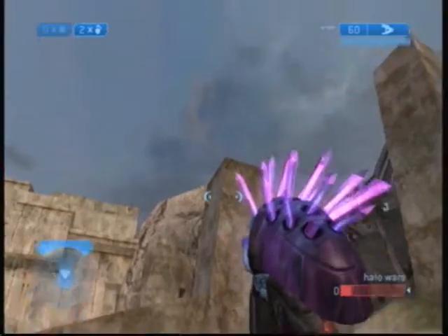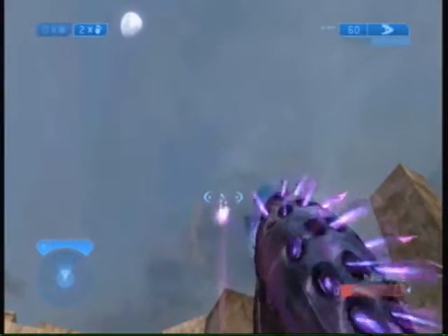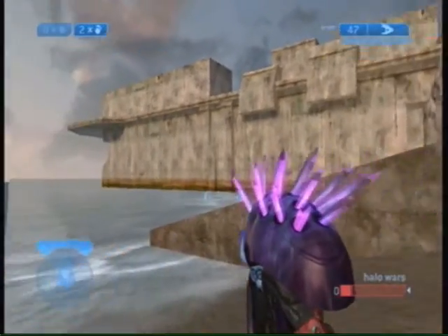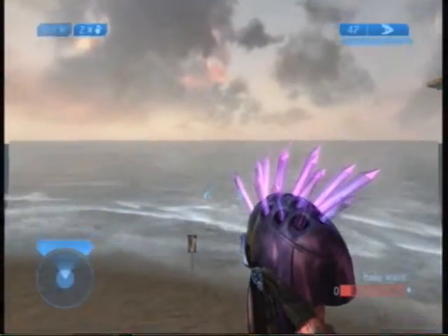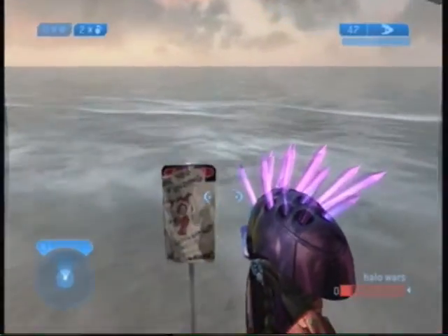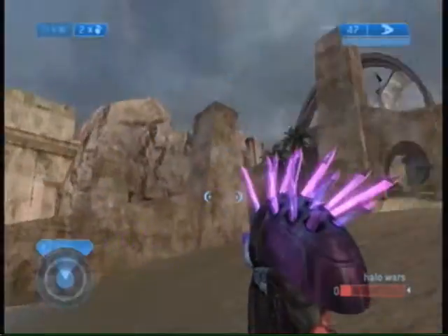Hey guys, this is Halo 2 Secrets, and today I'm going to show you a pretty cool thing. I'm on the Zanzibar, and you can see a sign right there. It says, 'Are you finding Ling Ling's head?' It's weird, but it's just a thing that can pop up.